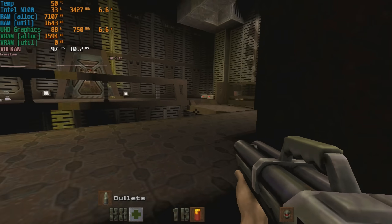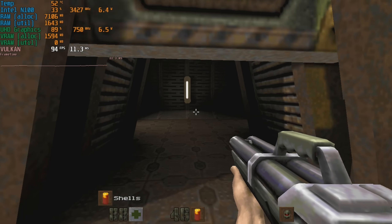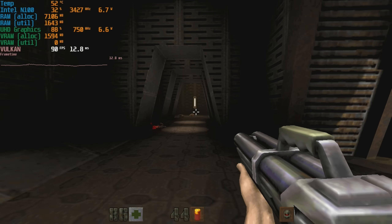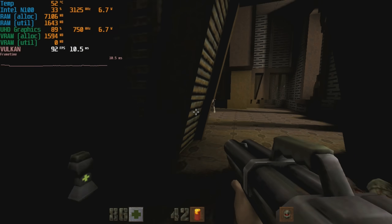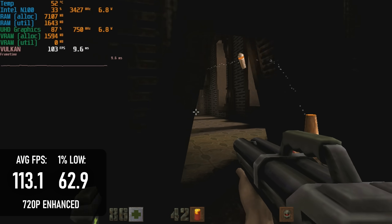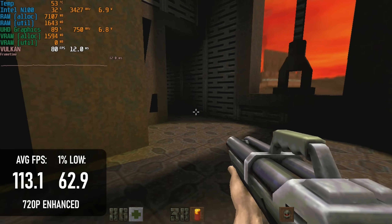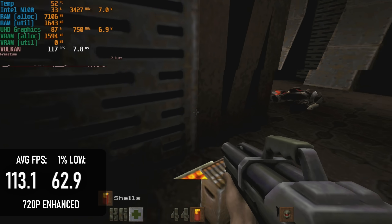Quake 2 is another 25-year-old game that's been talked about recently, and again can be expected to reach 100-plus FPS on this hardware. The difference here is that this game has been remastered with modern lighting and enhanced animation. Although I still dropped to 720p — and could probably run at 1080p just as well — I find the lower resolution fits the aesthetic pretty well, and the game glides along at these frame rates.